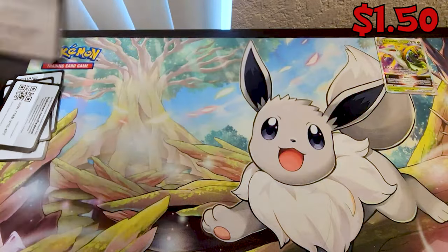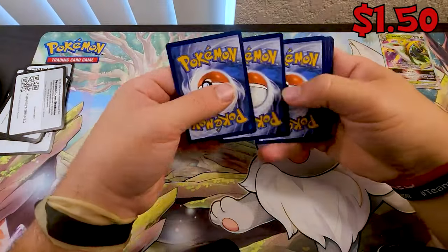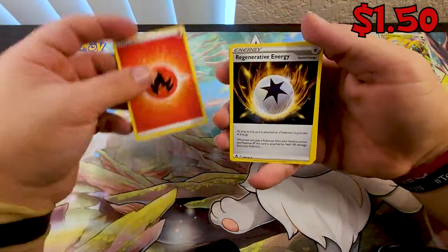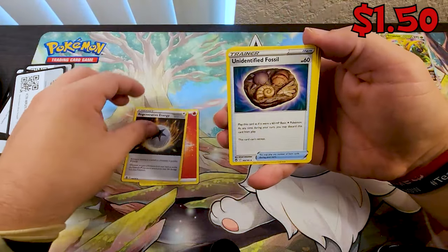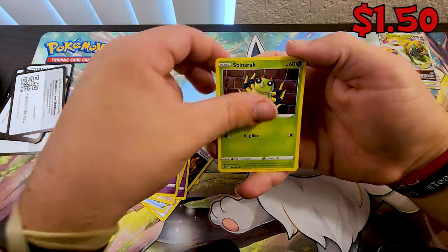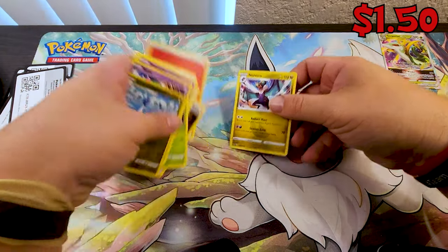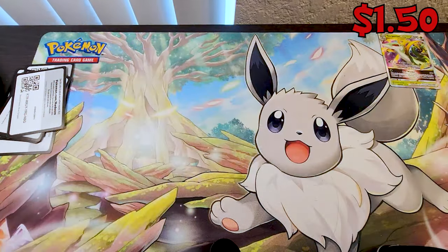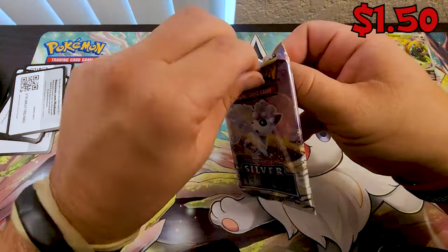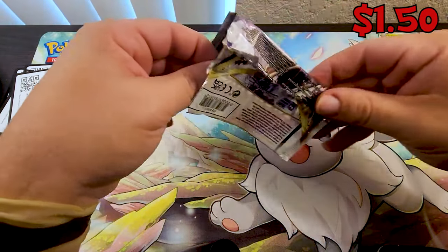Go-kart going out. We got some Fire Energy, some Regenerative Energy, Unidentified Fossil, V-current Energy, Chimecho, Buneary, Dragonair, Spinarak, Ralts, Dragonair — first pack out of the little three packs, nothing there. But the little single packs are winning, not the six-packs.